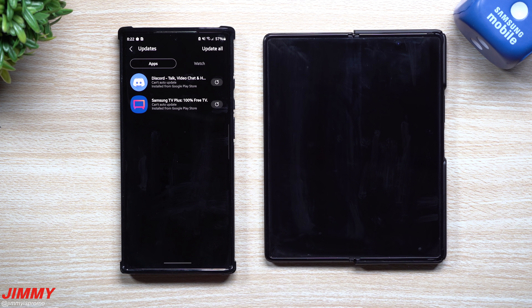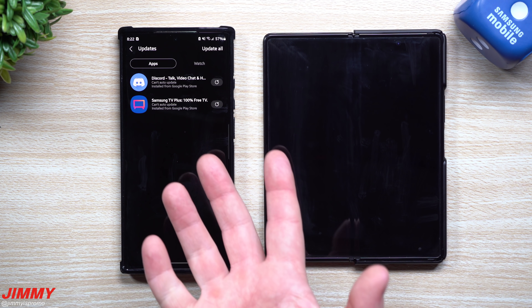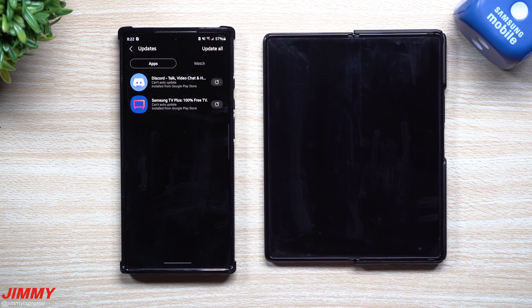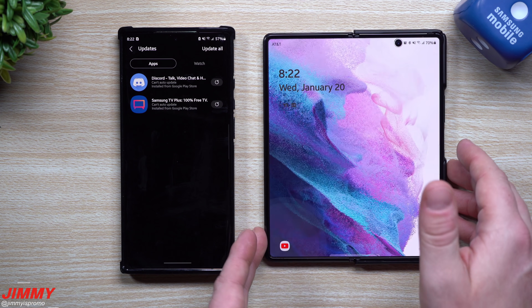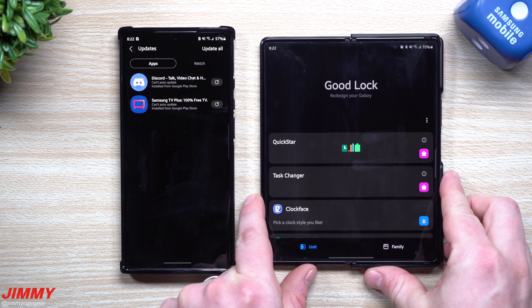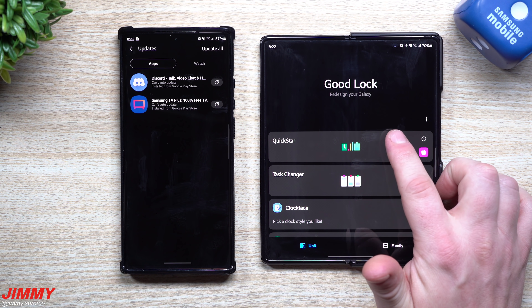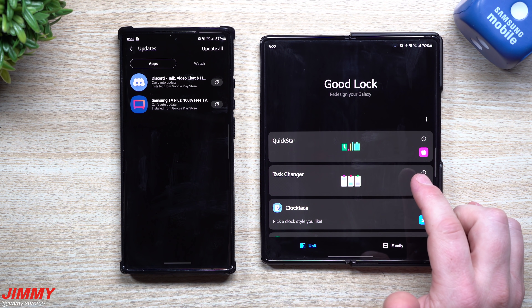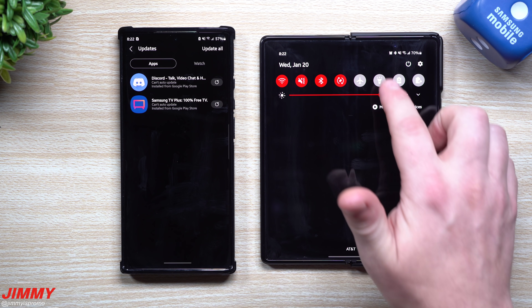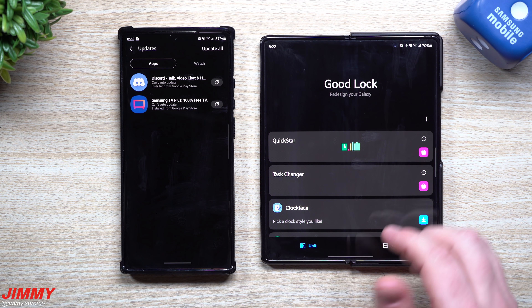That covers a lot of the updates. I wanted to show them off and maybe introduce a new application if you haven't used any of these before. Going back inside GoodLock — if you're not too familiar with it, there's Quick Star, which lets you change the way your notification panel looks.